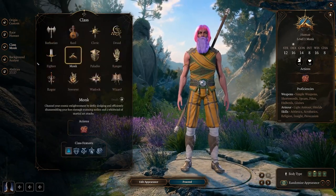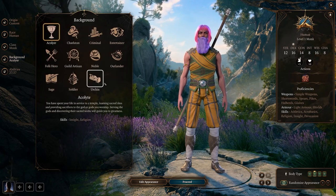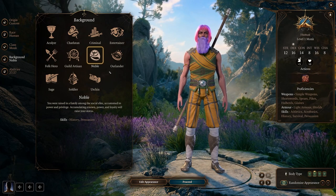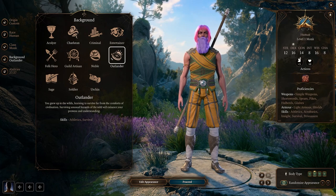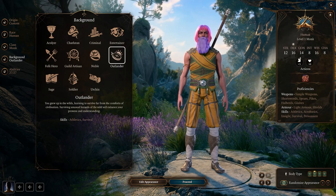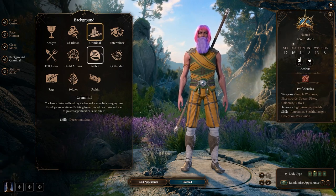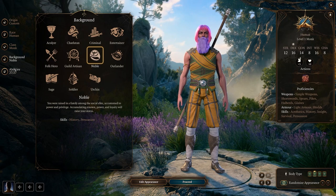If you're really trying to hit the RP goals, you're probably going to want to stick with human, half-elf, or elf - something along those lines. If you're just looking to use the Fire Monk build, go for it - pick a Dwarf Fire Monk, who cares. For class we're going to pick Monk, and as far as background goes, the obvious one is Noble, but Charlatan or Outlander could also kind of fit. He's somebody who's been banished from his home country.